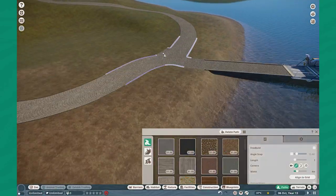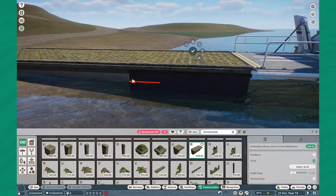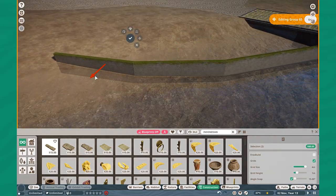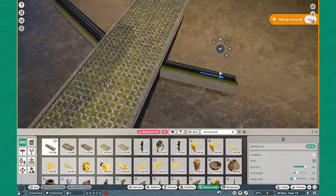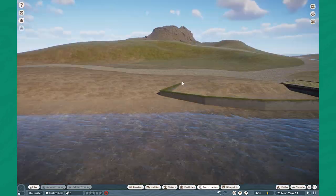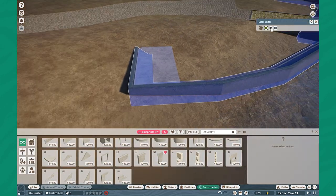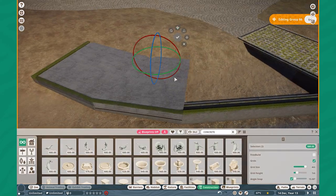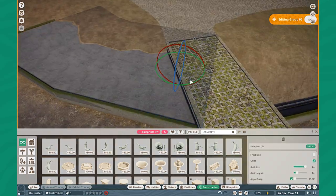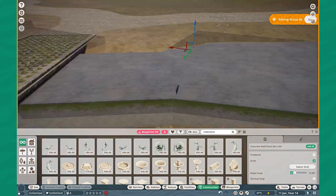If you would ask me to condense over four hours of building into one video, I don't know how I would be able to do that, but apparently I did. Welcome everyone to Castaway Keys — our newest Planet Zoo project. I am beyond excited to go into this because it is our tropical pack mini zoo. In case you guys are new here, I typically do zoos for every single pack that comes out, and for the tropical pack, I've been doing some really realistic zoos recently.